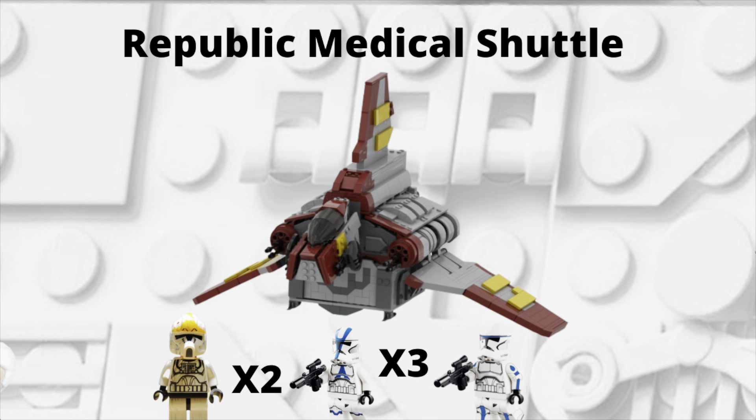The next set idea is the Republic Medical Shuttle. You get the shuttle along with the clone escort supposed to be protecting Tup. It'll have the medical markings and you get a couple of pilots, three 501st troopers, and Tup strapped into his medical bed, being prepared to be escorted to Kamino. It's a pretty cool set — we don't really get Republic attack shuttles often, and we've never gotten a medical one like this, so it'll be a neat set to have.